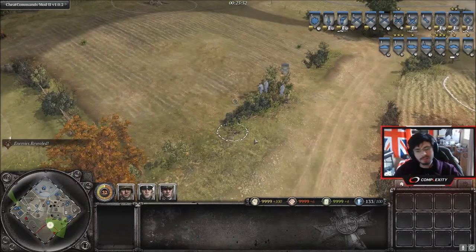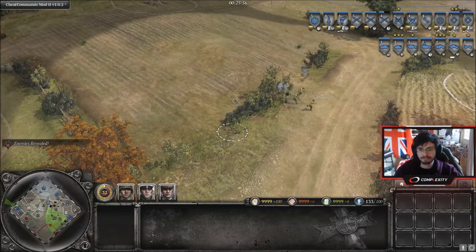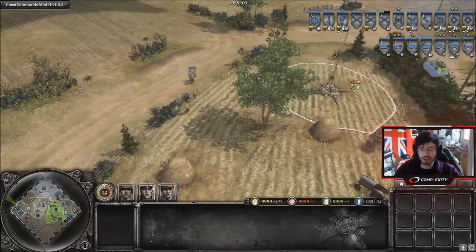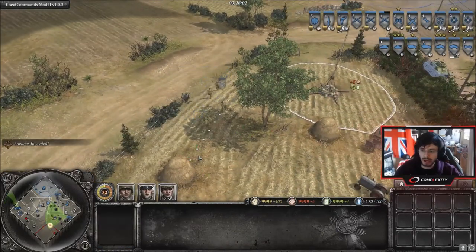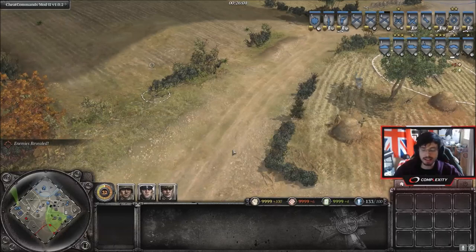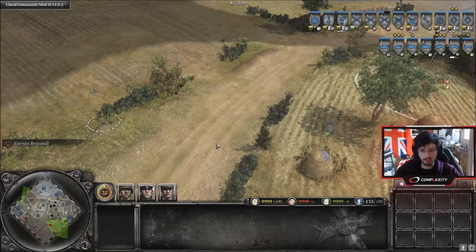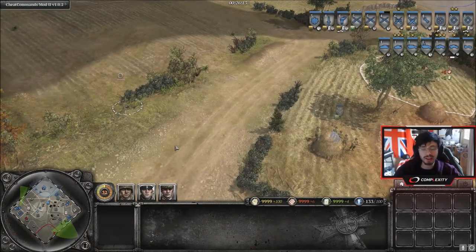So to sum it up: flanking means you've got to attack from multiple angles, try to do it stealthily, use smoke and other abilities, and try to get your tanks to take out certain vehicles. As a defender against multiple flanks, mines are crucial.